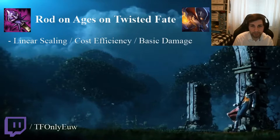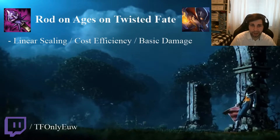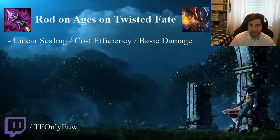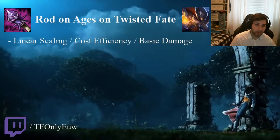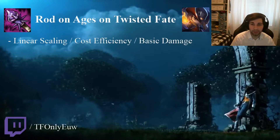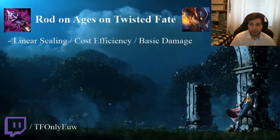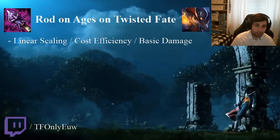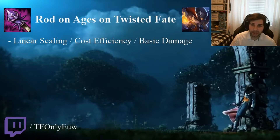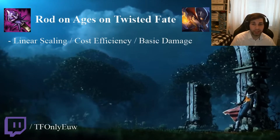So to start off, it has linear scaling. What I mean with this — and the cost efficiency and base damage I'll explain in a second — is that the linear scaling is when you scale with TF and you get certain AP and HP, scaling accordingly through the game to transition into the mid game. This is also due to the new runes; for example, if you're running Comet or Gathering Storm.